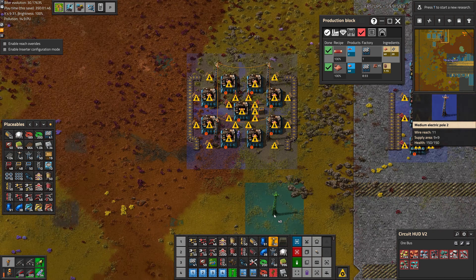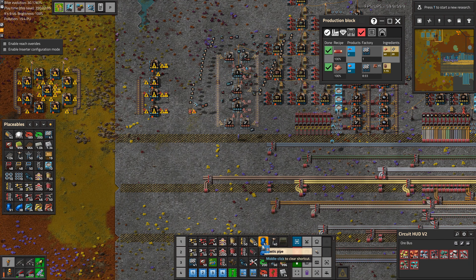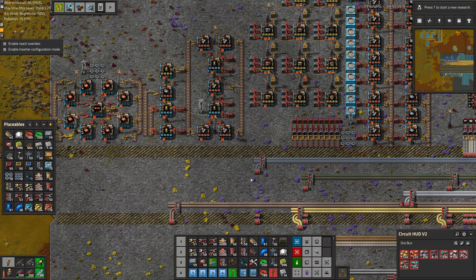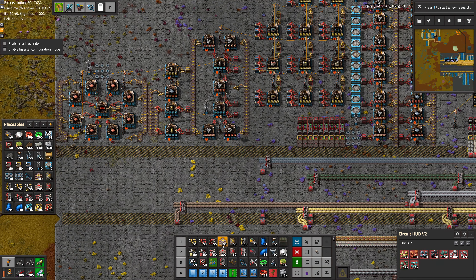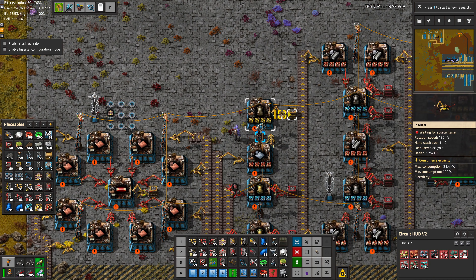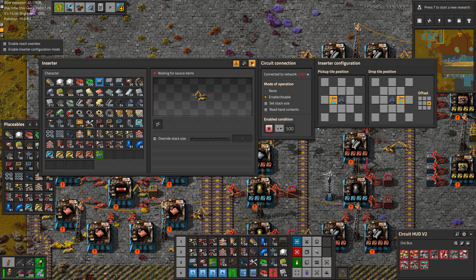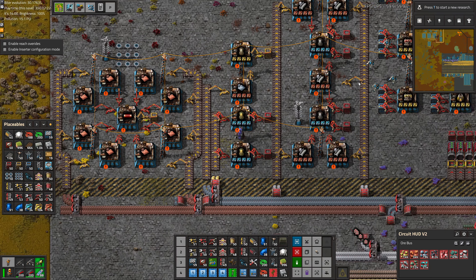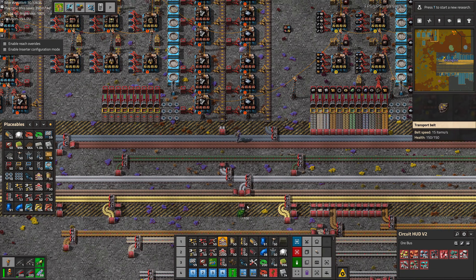So now we can sort of slam all these in here. I think that's almost everything, so now we just gotta get it all set up. We need some logic on there too — probably want a lot more than 50. Let's go with 500. Let's connect some of these things and see how they work.